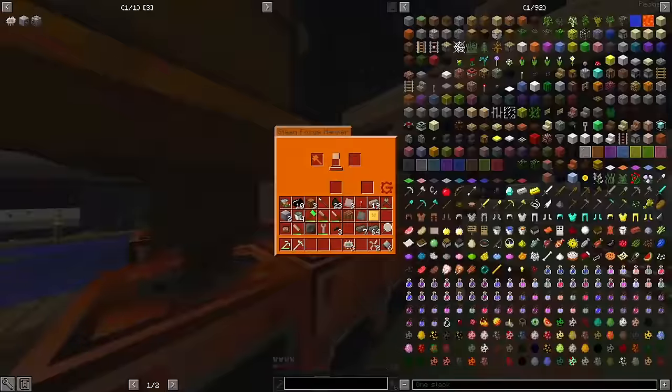I could just make a better boiler, which is what you're supposed to do, but I'm going to do something different. I want high-pressure solar boilers. These things are stupidly overpowered.